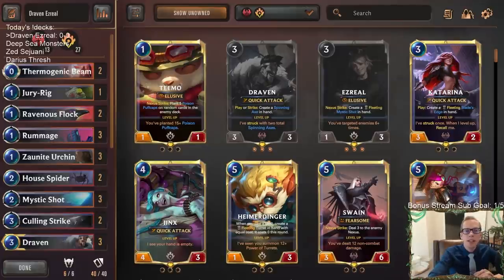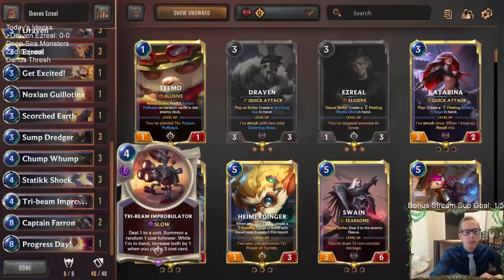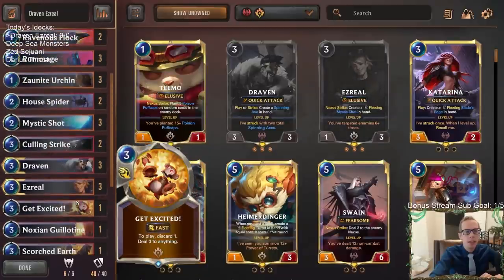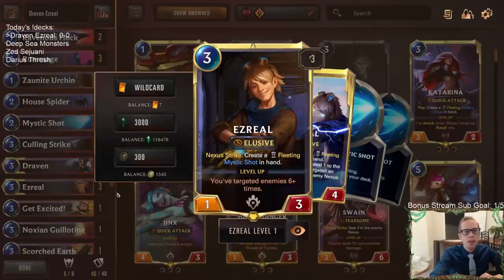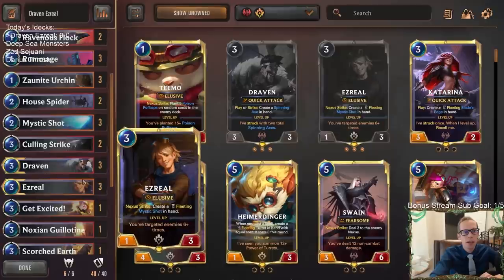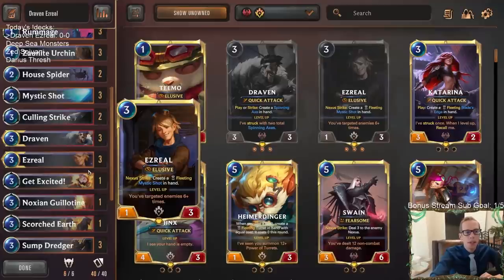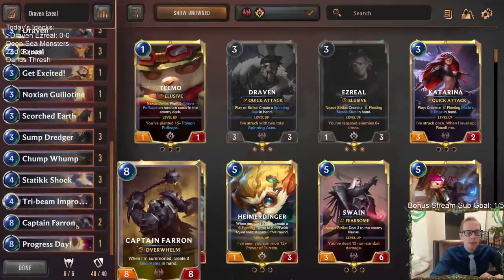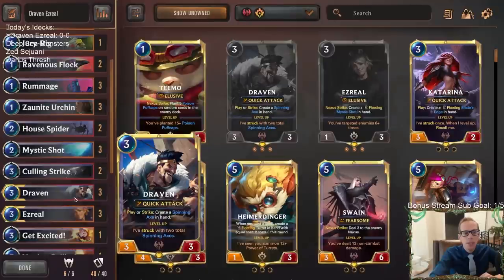Welcome everybody in Twitch chat and on YouTube for some Draven Ezreal - this is going to be our first deck today. It's a pretty solid deck we've been seeing more people pick up. This is a deck that can be a control deck with Ezreal but it can also be an aggressive deck with Draven. You have aggressive elements like Zonite Urchin, House Spider, Draven, some dredger - a pretty aggressive curve - but also a good late game with Ezreal, Captain Farron finishes games out incredibly well.